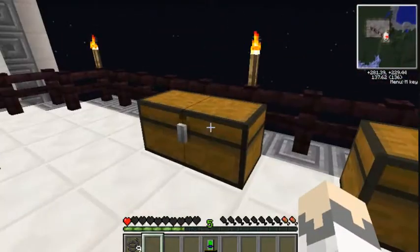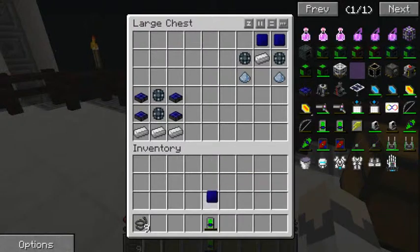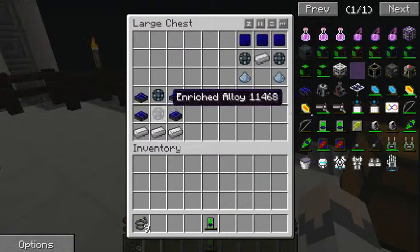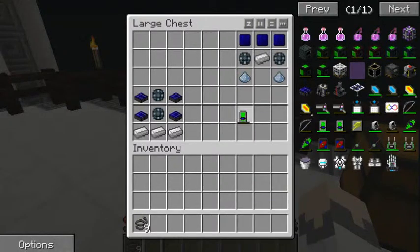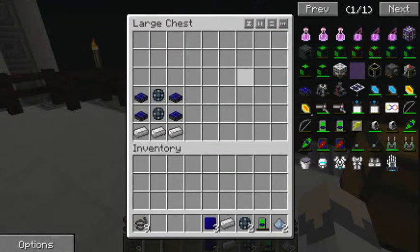The solar panel isn't actually a placeable block — you need three solar panels for the actual solar generator. You also need the energy tablet you made earlier. So I'll show you how to make the solar generator.